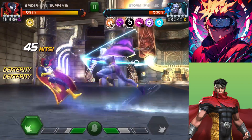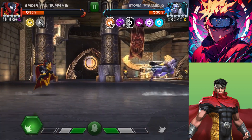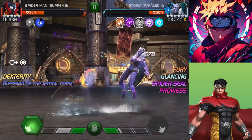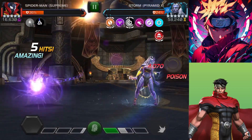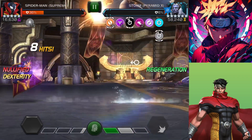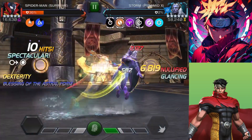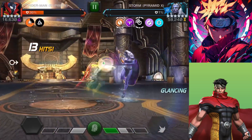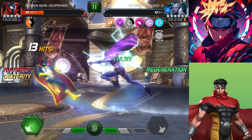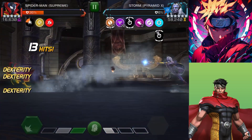Even if Spider-Man Supreme nullifies buffs on Storm, Storm is not getting power from Unlimited Power because Spider-Man Supreme siphons it. However, make sure not to get hit — I took only one heavy hit and Spider-Man Supreme dropped to about 30-35 percent HP. He is a very fragile champion, so I specifically saved him for this fight.